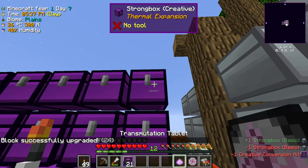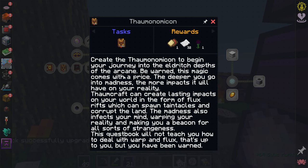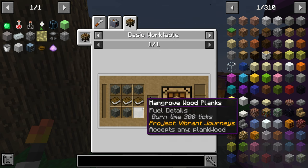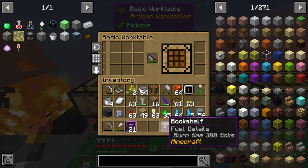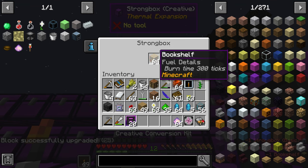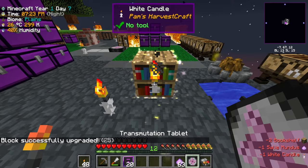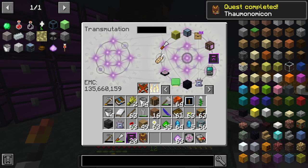I believe this is how we make the Thaumonimicon — we need to click it onto a bookshelf. We need a saw, some books, and some planks to make bookshelves, which is relatively simple. Place the bookshelf down, click the Salis Mundus on top of it, and that should give us the Thaumonimicon.